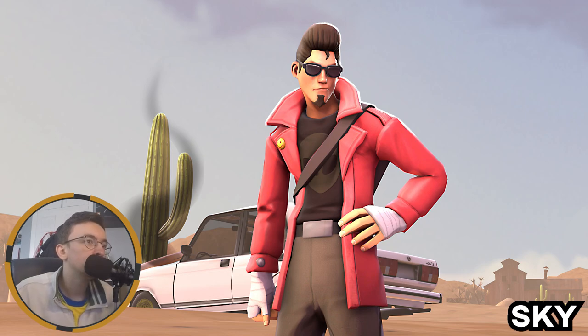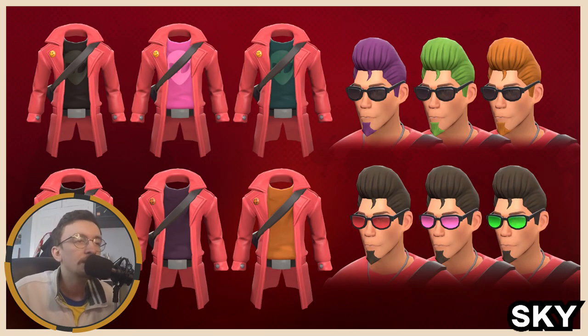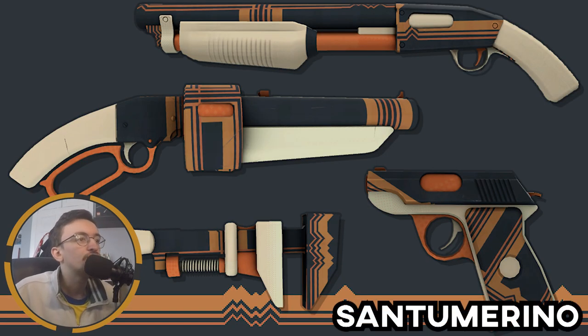For the Scout we've got the Conspiracy Cover-Up — an off-brand style but still a very nice looking cosmetic. It might be a bit edgy for those edgy Scout players. I know it's based off a character whose name just slips my mind at the moment, but yeah, it looks very nice.